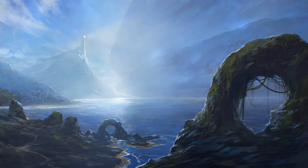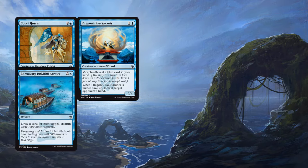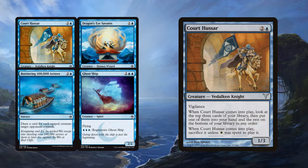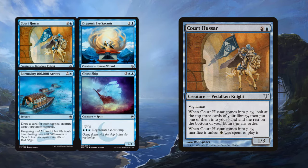Next up, we have Blue, and Blue gets some interesting things — at least one interesting thing in the form of Court Hussar, as well as Dragon's Eye Savants and Borrowing 100,000 Arrows. Court Hussar is spicy — this is really, really good. It was heavily played in its respective Standard environment because it's quite powerful in White-Blue decks. It's basically a Seagate Oracle with vigilance, and you can look at the top three cards instead of two. It does need to be played in a Blue-White deck to be utilized effectively, but being able to pick a card out of your top three and also have a 1/3 with vigilance for three mana is actually pretty sweet for Blue-White control.